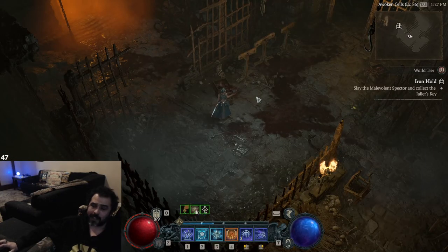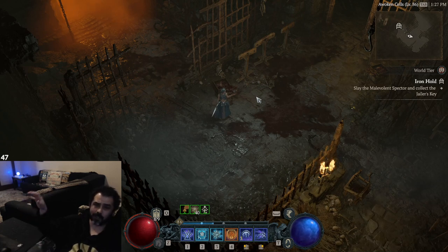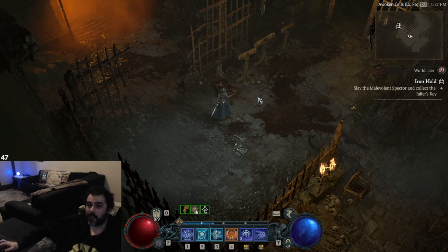The good thing about this dungeon is it's got two massive elite packs at the end. You basically just run straight to the end, do the two objectives on the way, kill the big elite packs, and reset the dungeon. The bad thing about this dungeon is it's quite difficult for a beginner.